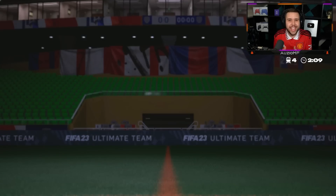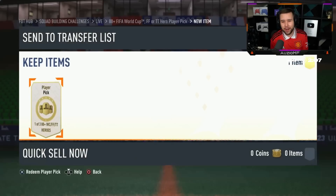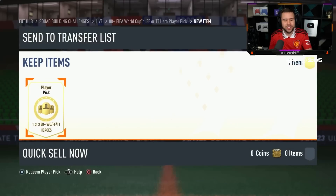We've got ourselves our first 88-plus hero player pick. You can get foot fantasy cards, World Cup cards, Trophy Titan cards.